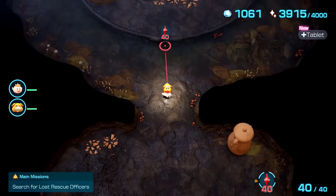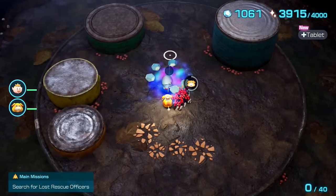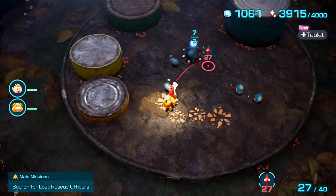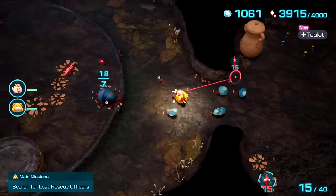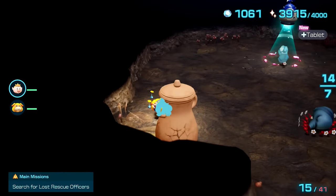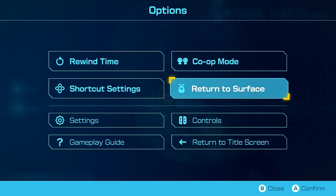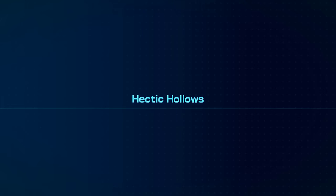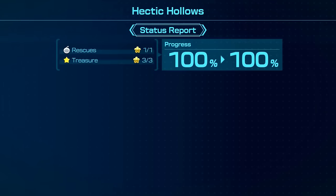We'll grind the second sub-level for the five raw materials the tusk blowhog drops and seven sparklium it provides, as well as the ice pikmin that spawn if you only bring reds down here. I only pluck two to three of them so I can exit and re-enter the cave as soon as everything's turned in. A cool optimization: once items start going blue to signify the shrinking animation starting, they're locked in, so you can exit the cave as soon as that happens.